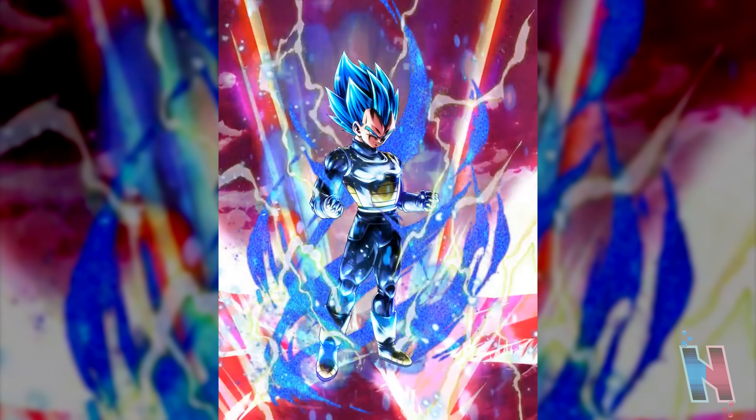I want to know in the comments what your thoughts are on this Vegeta getting a Zenkai Awakening. Note that from the first anniversary, three of the five headliners now have Zenkais: Super Vegito, Super Saiyan Blue Goku, and now this Vegeta. The other units were the original first green Golden Frieza and Buuhan. Out of all the first anniversary units, three of them now have Zenkais. Let me know your thoughts in the comments below — like, share, and subscribe, and I'll see you in the next video.